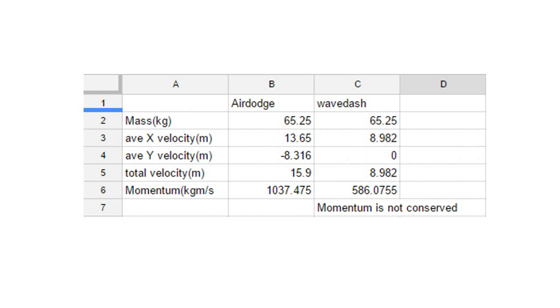For momentum conservation during a wavedash, we found that the standard momentum of an air dodge is approximately 1,037 kg·m/s for Marth, and the momentum after the wavedash is 586 kg·m/s, which is quite a drop, meaning that momentum isn't conserved. While there isn't necessarily energy within the game, we can conclude that there's some sort of inelastic collision going on between the jump and hitting the ground.